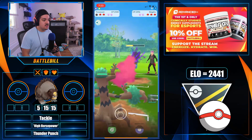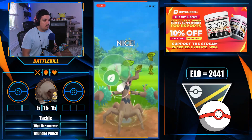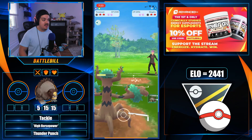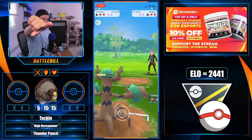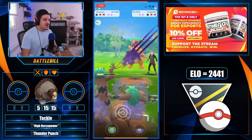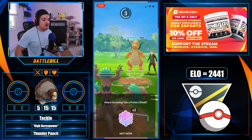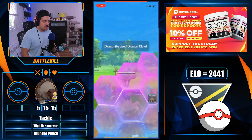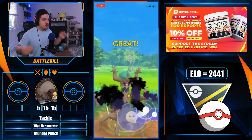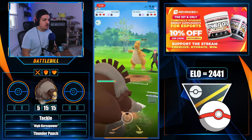Trevenant comes back in, over-farms, and goes for a Seed Bomb which barely takes out the Kingdra. The opponent brings in a Dragonite, builds to Shadow Ball — SmudgyB commits a shield to keep Trevenant alive and get the Shadow Ball off, then swaps into Ursaluna after.